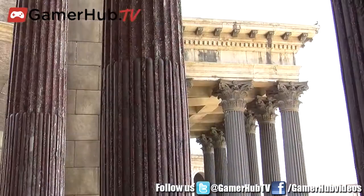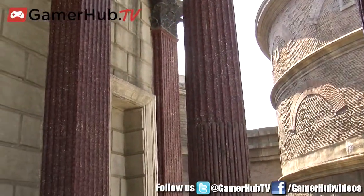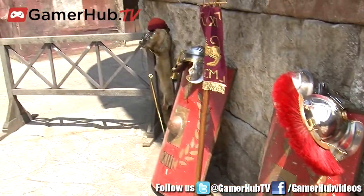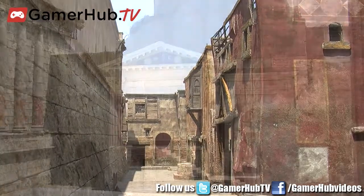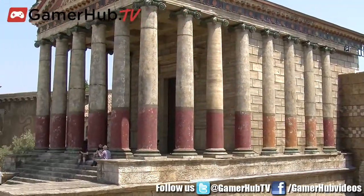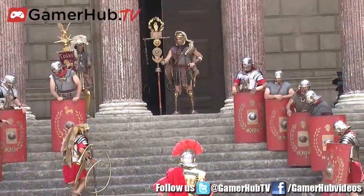What strategies would you advise for naval warfare? The main thing is trying to ram opponents side-on and not let them do that to you. There's a lot of to-and-fro positioning where you're trying to make sure he doesn't get into your side. Once you're locked together in a boarding action, you're vulnerable to other ships, so you've got to have other ships ready to protect you. It's quite deep.